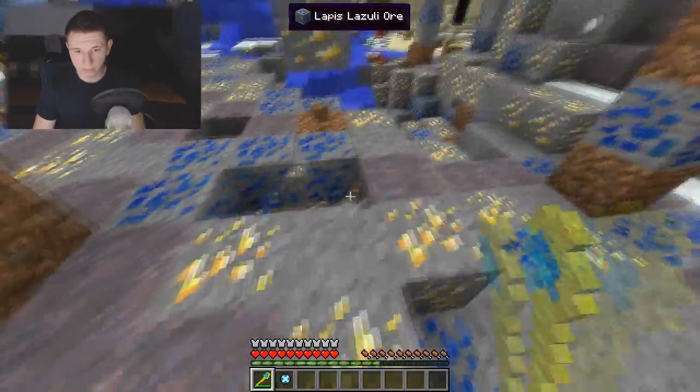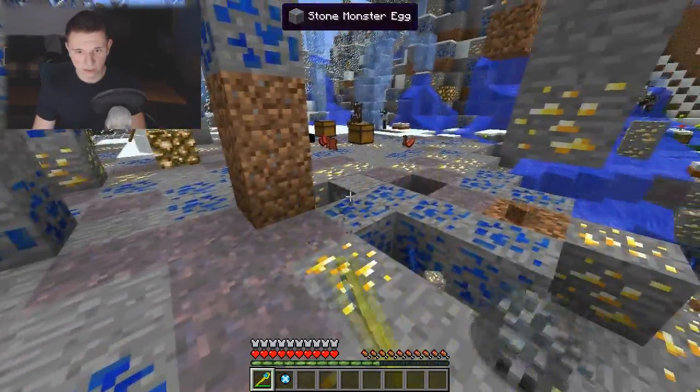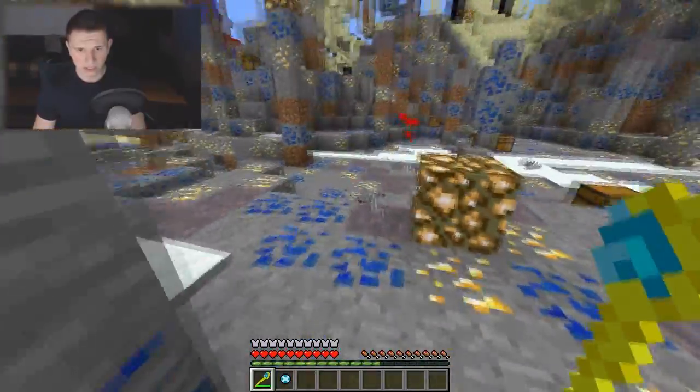You can also use the scepter as a mining tool — it can mine pretty much everything. Are these all silverfish blocks? Hot damn. That's not cool, man.